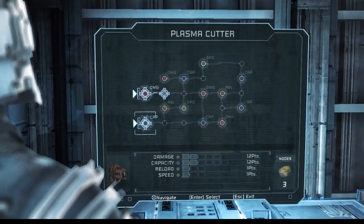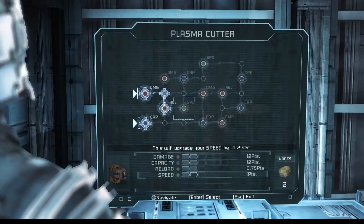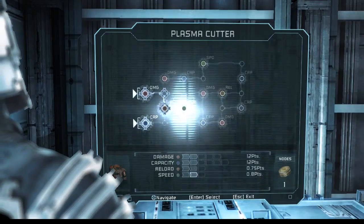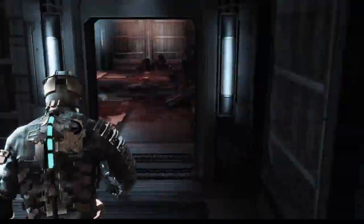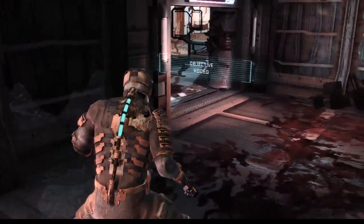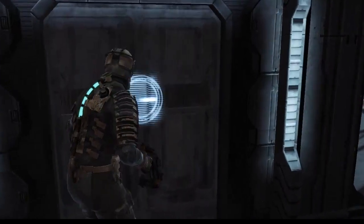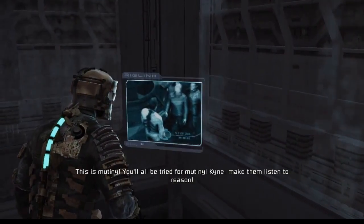Creepy, but I guess I'll try. Maybe I shouldn't listen to what my probably-dead wife is telling me in my head — just a thought. We do have a couple of nodes, right? We can upgrade something twice. What are we gonna upgrade though? Could get more damage on the line gun but that doesn't seem that effective. The mine was pretty good, we can make it wider. For the plasma cutter, faster reload would be nice — let's get faster reload. Speed — is that firing rate? I'm gonna assume that's firing rate, we'll get that. Keep our plasma cutter useful in these later stages of the game — well, this might still be early game for all I know.